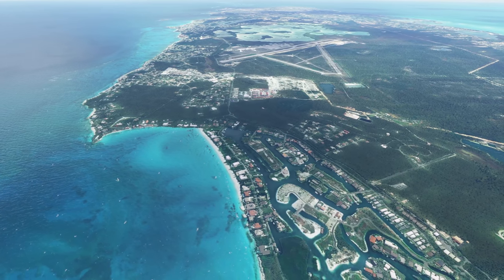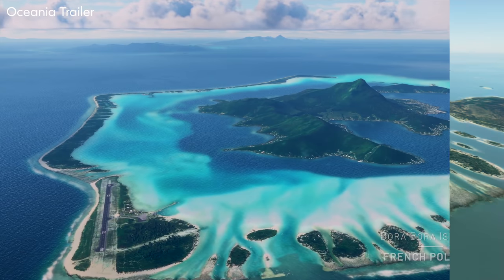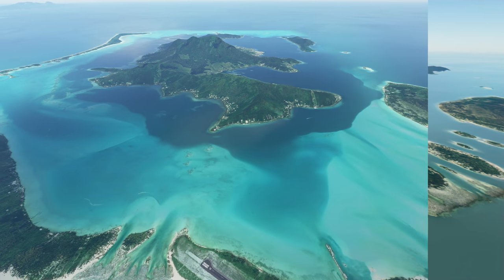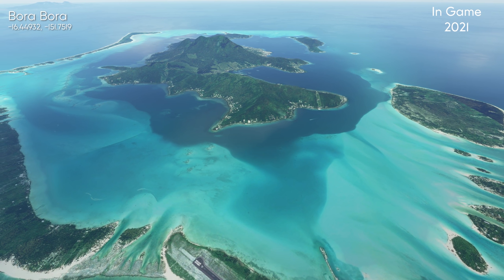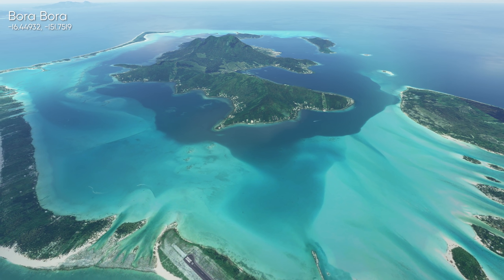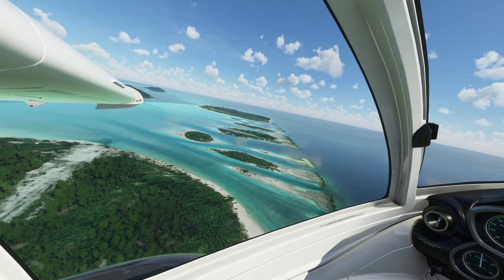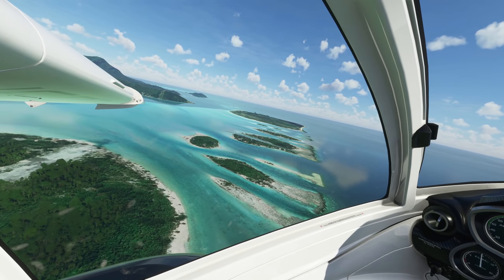As Asobo have said many times before, water masks and coral water — these types of things are elements they have to go in and hand create. Here again is Bora Bora. We saw the trailer a moment ago; that's how it looked in 2020, and this is how it looks in 2021. Looks pretty stunning. These effects need to be effectively handcrafted by the developers — they need to go in and make sure everything looks as it should. Currently there's no automated way of doing this, although Asobo are looking into ways of doing that.